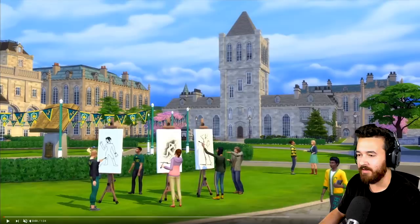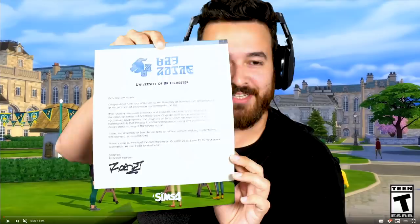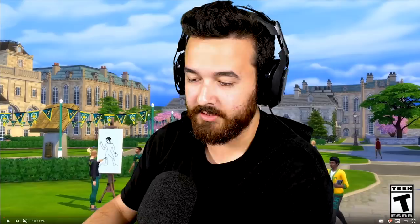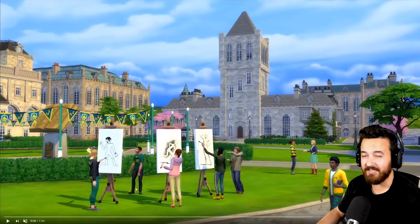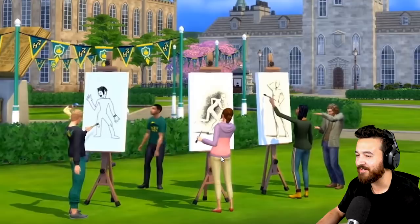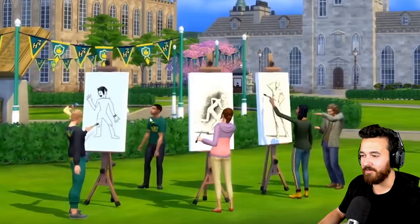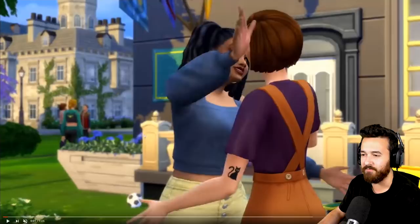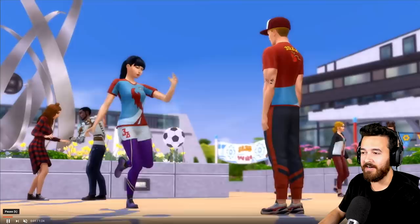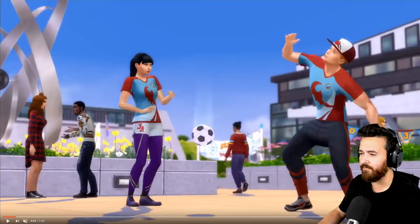Going back through the trailer — this is Brichester University, the older one. We found out it's got nearly a millennium of history and was originally built as a private academy for vacationing royal families. This looks like a central quad area. Hopefully they're doing an actual group art project. There's a soccer ball down there, and it's cool to see they can actually kick it around. I wonder if there's more than just soccer.